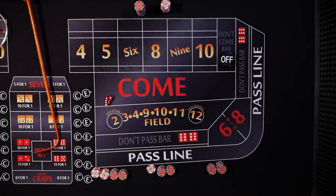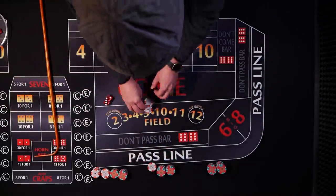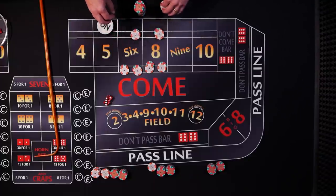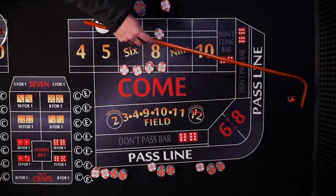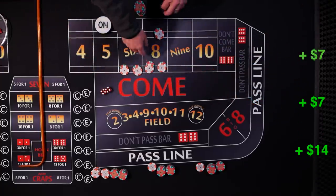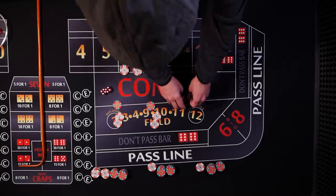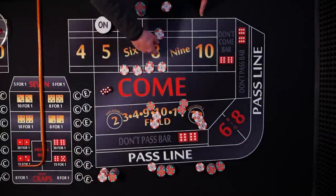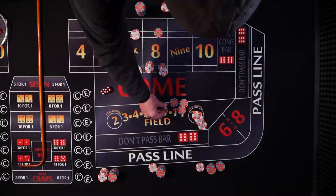Five is going to be the point, and from these stacks it looks like everyone's down. We're set up and ready to go. We got a four — doesn't hurt us. Hard eight! Player A wins seven, Player B wins seven, Player C wins fourteen. Player A collects. Player B presses his up. Player C regresses his down.